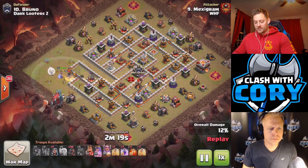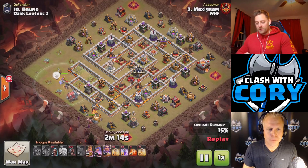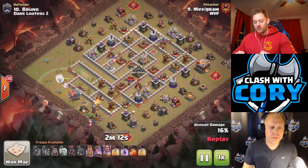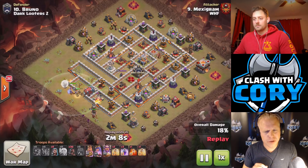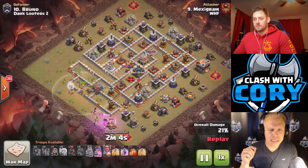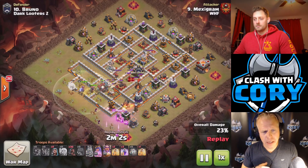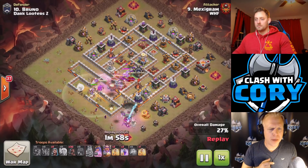Yeah, I agree — it works out nicely. And I honestly do the same at Town Hall 12. The wrecker is coming in, and the king is going to do some funneling with the wizards behind for support. Usually the king is used on the other side of the wrecker entry, but usually you want to drop your king before your wrecker — that way he can tank several of those defenses for the wrecker at the beginning, and the wrecker can get quite a bit deeper into the base because of it.